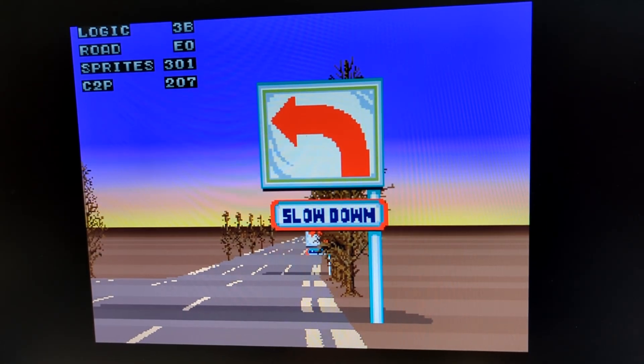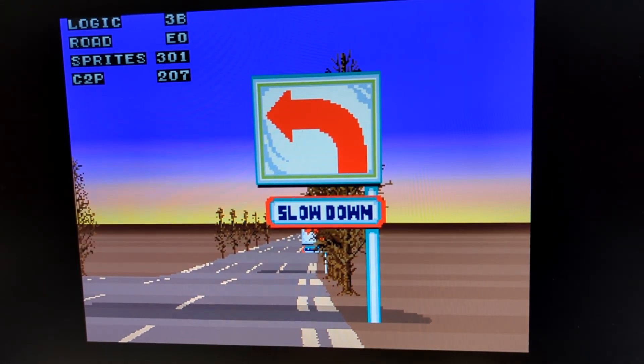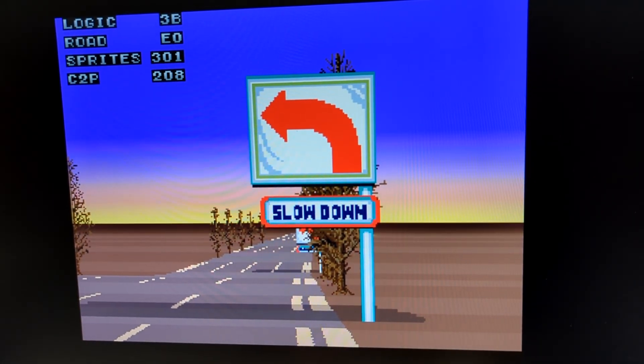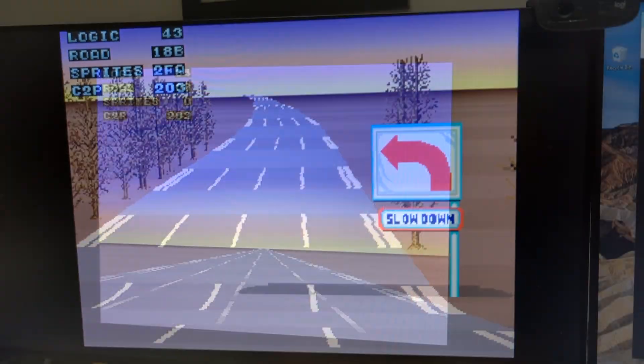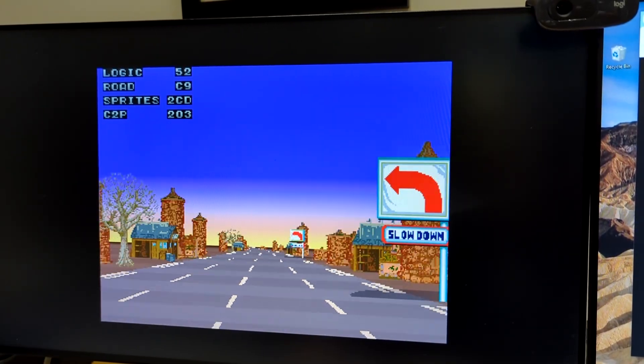One reason why pre-caching sprites would be kind of difficult is because everything in OutRun scales so large. I've actually done a slight optimization where we don't scale as large as the arcade original did, just to gain back a bit of speed. But yeah, there's a serious amount of scaling that goes on in this game.